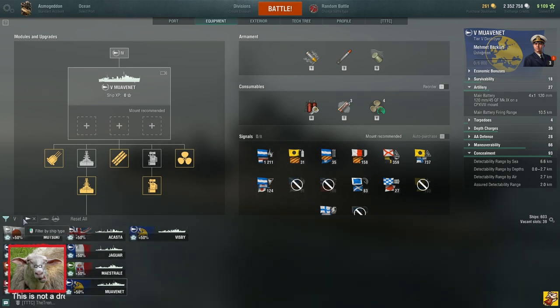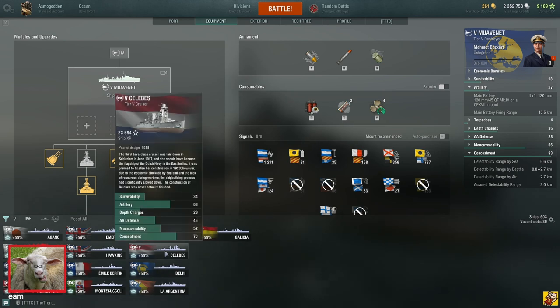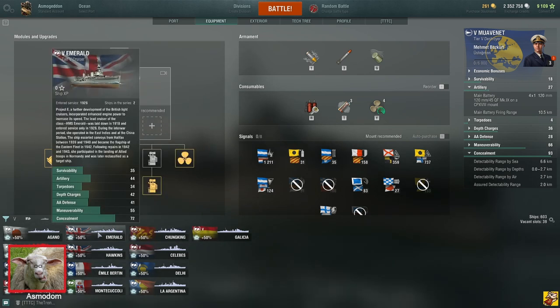Moving on to cruisers — my personal favorites, well besides the Dutch. I'm Dutch so obviously I'm not biased, but I like them a lot, they're really good. Emerald is a fun line to go for if you want to go for the Minotaur line and get some AP-only DPM.